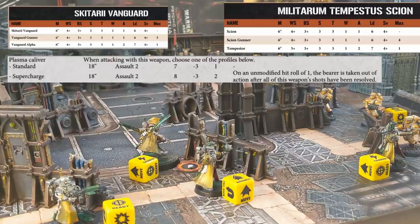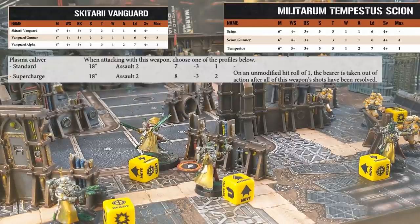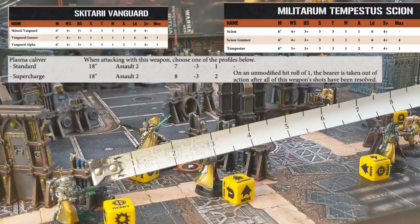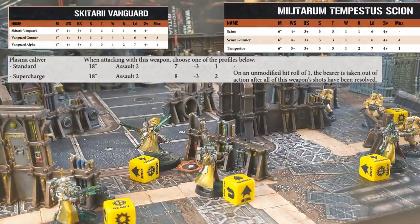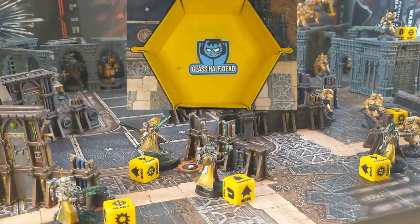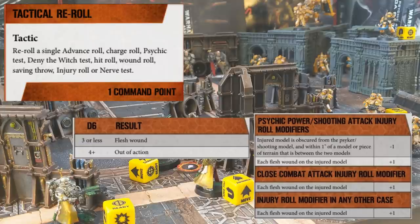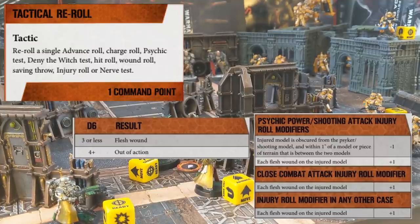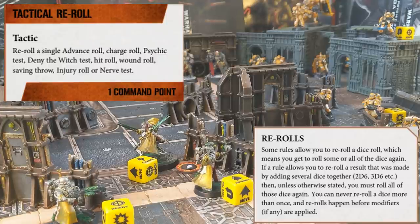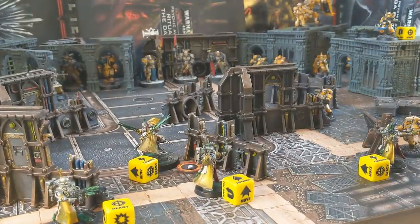It's a Strength 8 weapon against a Toughness 3 model. As the Strength is double the Toughness, it wounds on a 2+, which he makes. The AP of the weapon is minus 3. The Scion save is 4+, and minus 3 makes it 7+, which cannot be saved on a d6, so no save roll is made. We go straight to the injury roll with a damage of 2. The Scion is behind cover, so there is a minus 1 modifier to the injury roll, meaning one of the 2 dice needs to roll a 5+. The roll fails, but there is a very popular tactic called a Tactical Reroll, which allows you to reroll any single roll - not a single dice, but a single roll. In this case the injury roll is 2 dice, so we get to reroll both for 1 CP. One of the dice is a 5+, which removes the Scion from play, along with the Plasma Sniper who blew himself up.